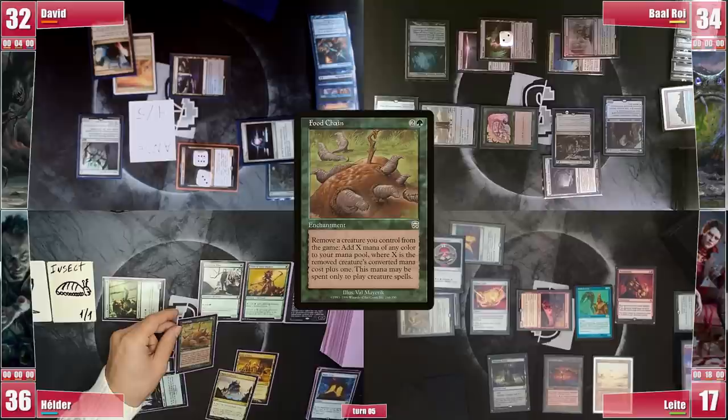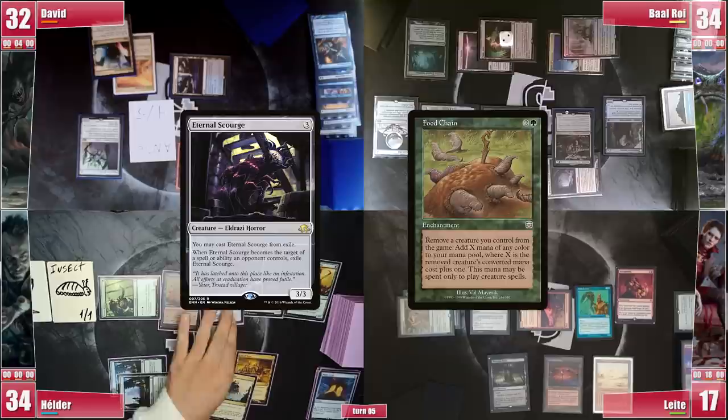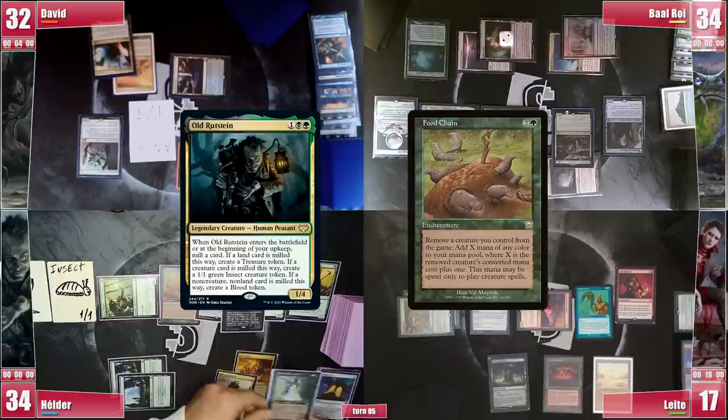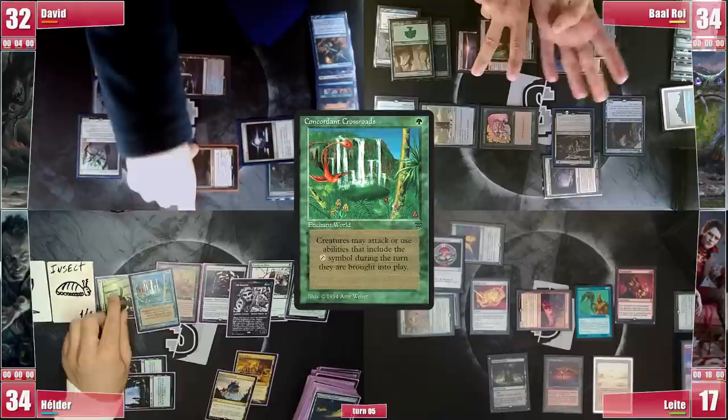Hélder casts Eternal Scourge and exiles it to the Food Chain, showing the loop where he exiles Eternal Scourge to Food Chain and recasts it from exile, netting increasingly large amounts of mana of any color to cast creature spells. With infinite mana he exiles Old Rudstain and recasts it over and over, milling his deck and generating infinite treasures, blood and insect tokens, as a Gaea's Blessing shuffles his graveyard into his library each time it's milled. He could draw his entire deck but he already has Concordant Crossroads at hand and casts it to kill everyone with a huge swarm of insects. GG!